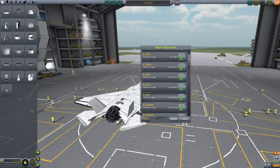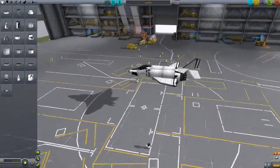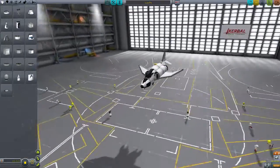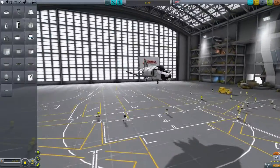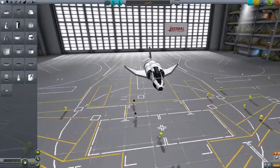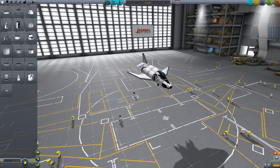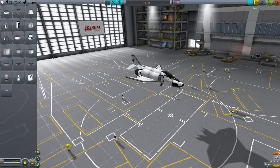The next one is the F-4. I just recently built this — all of the planes are on the KSP forum. This is the F-4 Phantom, which I think looks pretty nice. It seems a little bit shorter than the original, maybe I need to lengthen it a little. Of course it has very noticeable wings.